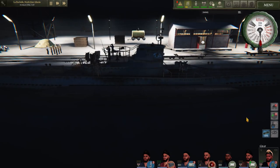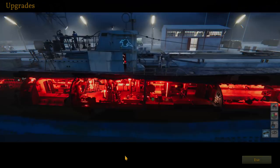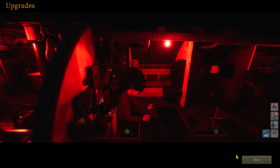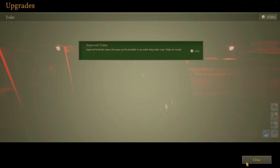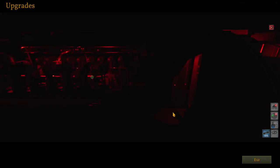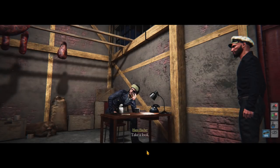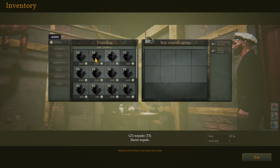Here we are back at port. Let's first of all — we can't upgrade because I think we've got all the upgrades already. But one thing I've noticed, how do we get the damage repaired? We've got our new toilets — brilliant. That's all looking good, that's all been upgraded. We don't need upgrades then.